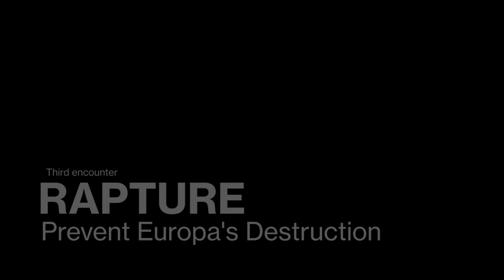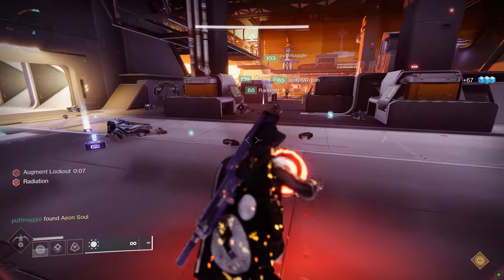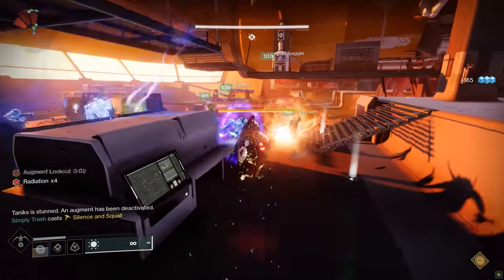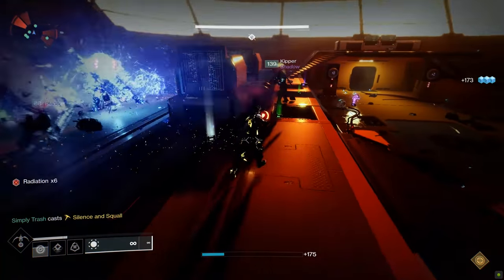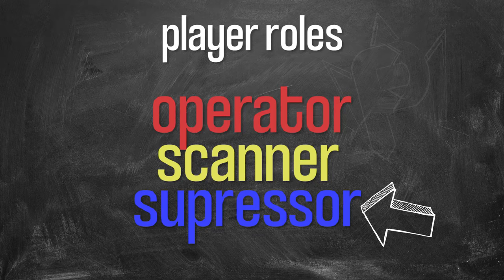Your goal in Rapture is not to kill Taniks, but to interrupt his plan of blowing up Europa. You'll do this by dunking nuclear cores — bombs — into bins near the middle of the room where Taniks is standing. This is the first encounter using the Suppressor buff and the first time all three buffs are on the field simultaneously.